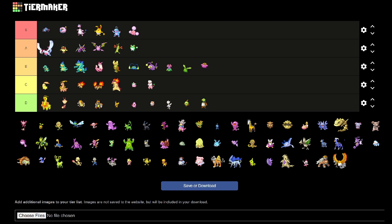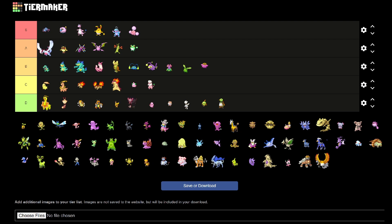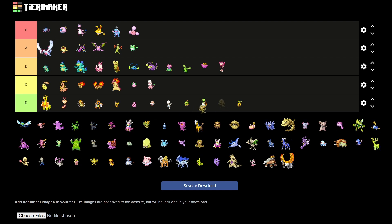Then we have Aipom. This is a Pokémon I actually really don't like, but the shiny color choice is fine. Sunkern and Sunflora are awful — they don't change at all, really. Which is kind of sad because I think they're pretty cute.